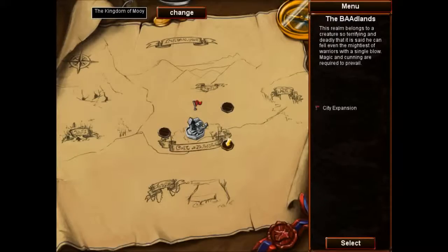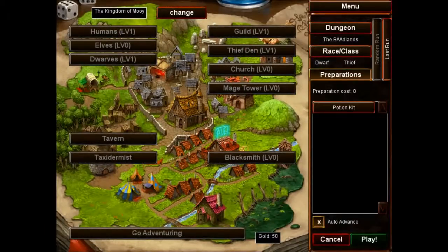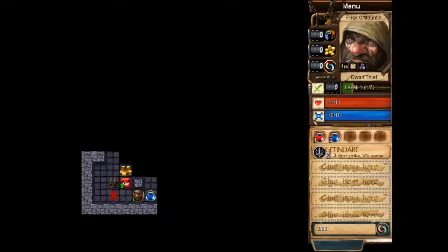The next dungeon is the Bad Lands, with Dwarves and Fiefs. So instead of every time I do something it going into attack damage, instead it will go into health.